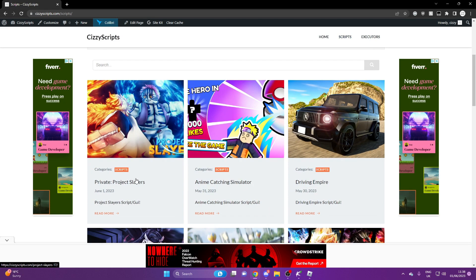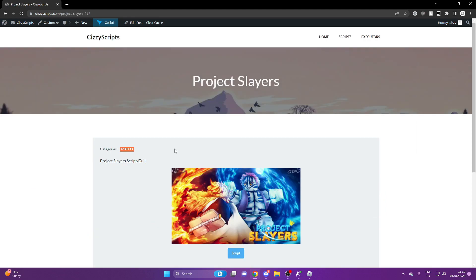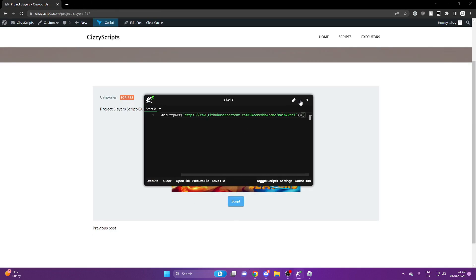You want to scroll down to the latest Project Slayers, or you can search for the script in the search bar. Once you guys get to this page, you want to go through the steps until it brings you to Pastebin. You want to copy this and paste it into your executor.